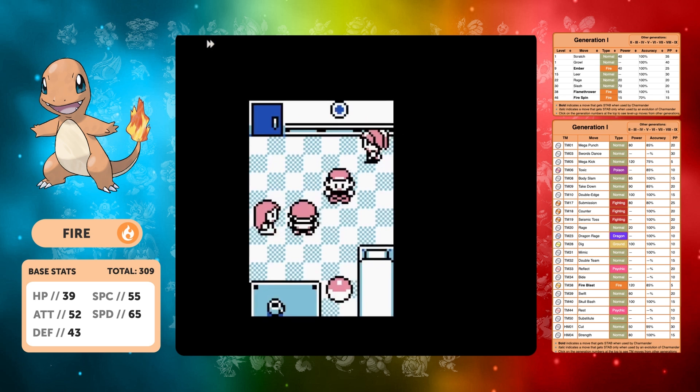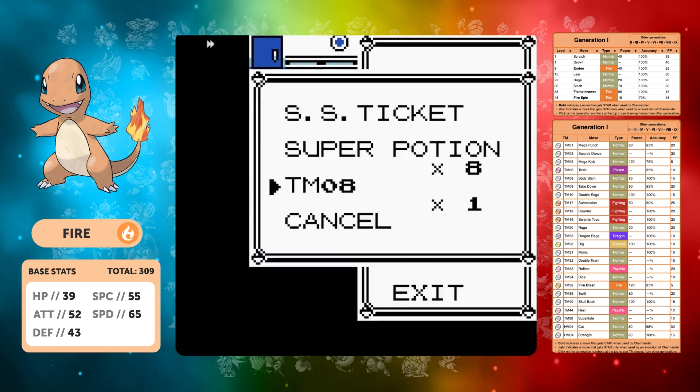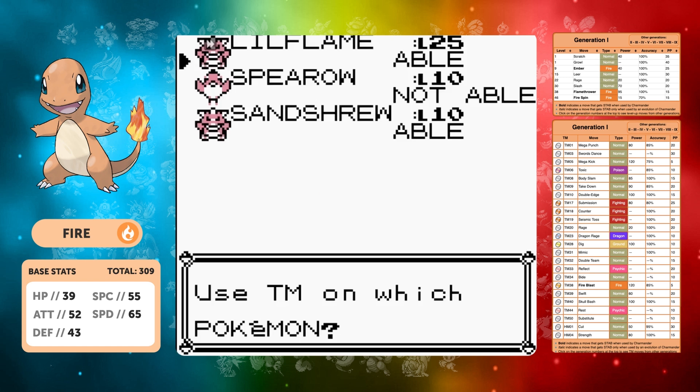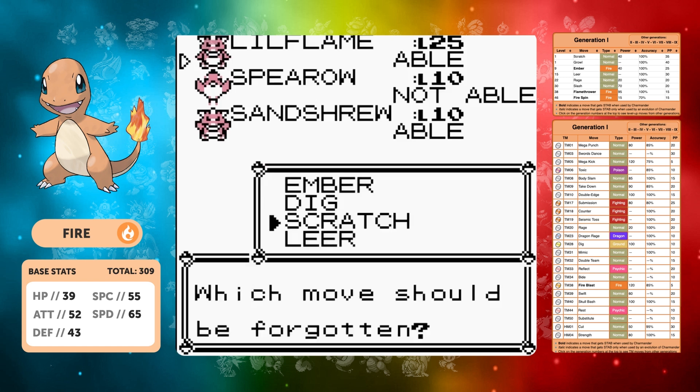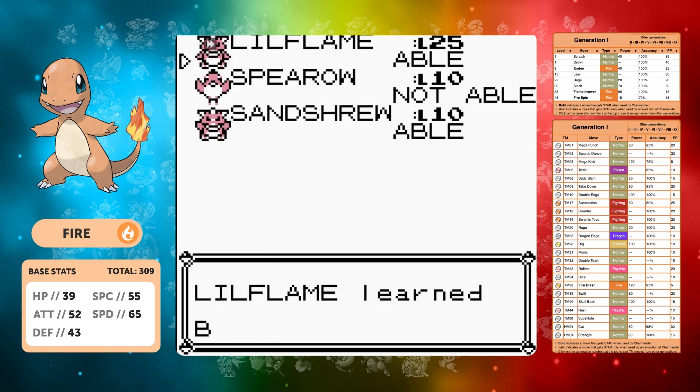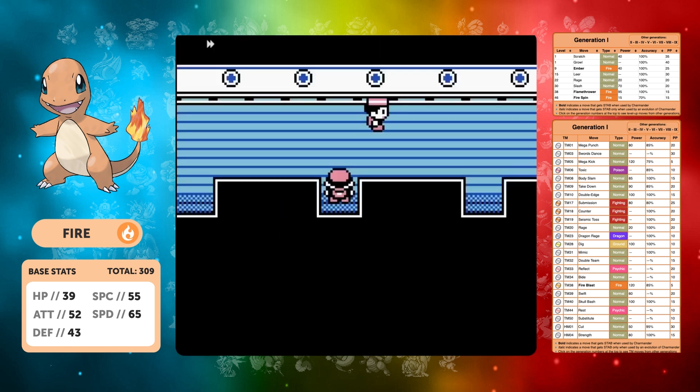Body Slam is a great move in gen one — that paralysis chance and the high attack power are so good, it's one of my favorite moves. We can go pick that up, beat the rival, and then because we need to backtrack to Cerulean, we skip Surge for now. We replace Leech with Body Slam and go against the rival on the SS Anne.